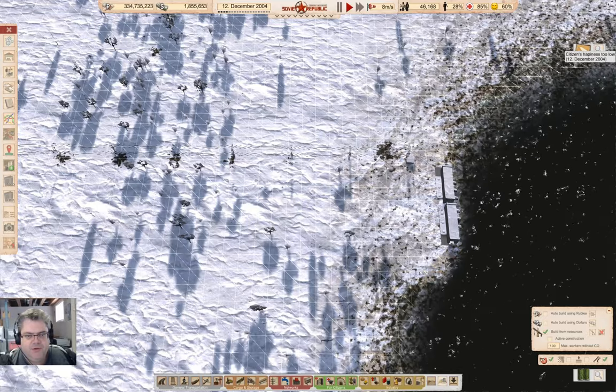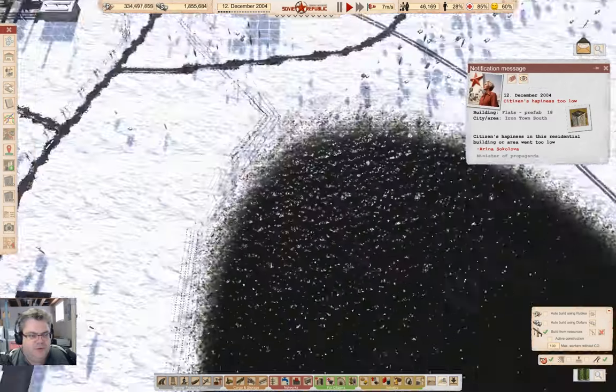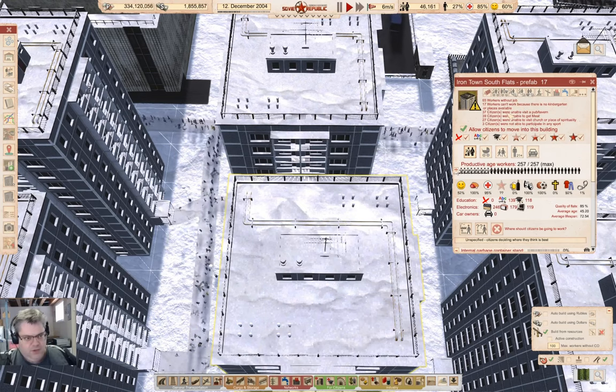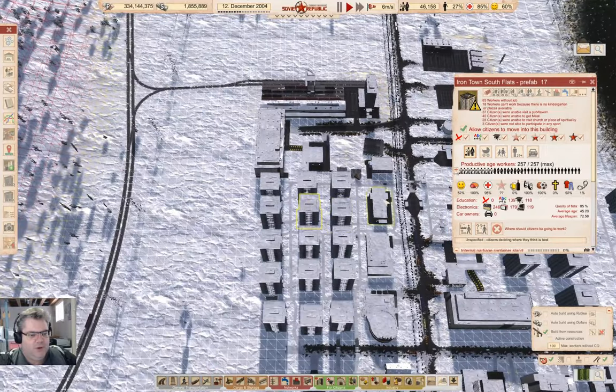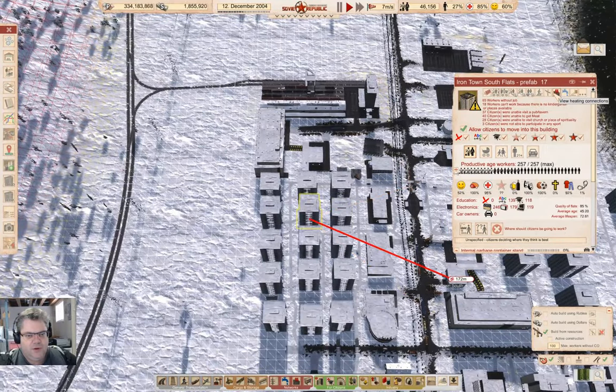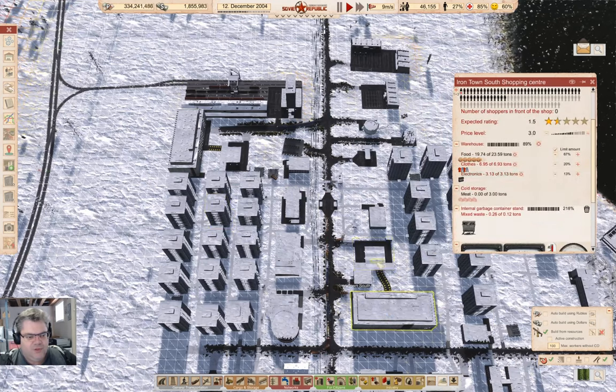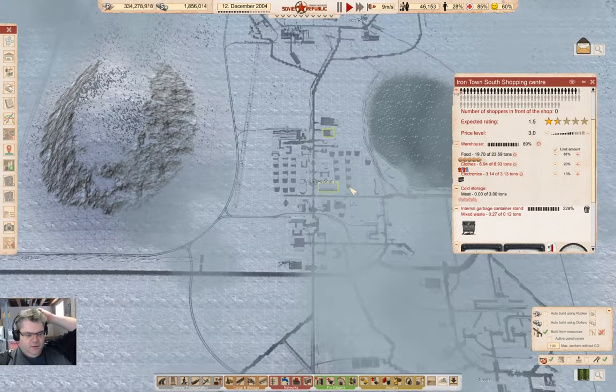Citizens' happiness is too low. Why is it too low? No job, no kindergarten, unable to get meat. Where would they be going for meat from here? They would be going here, where there is no meat.